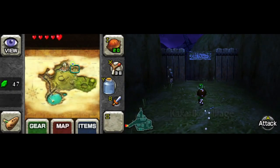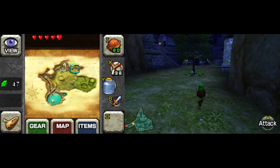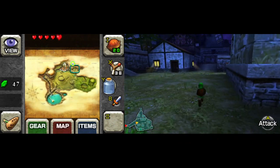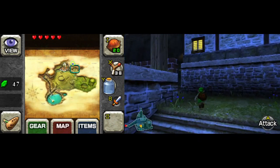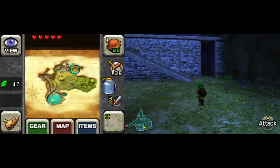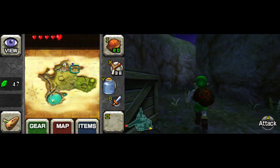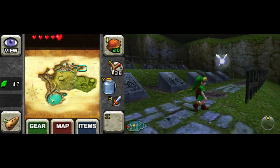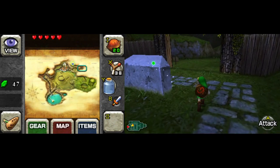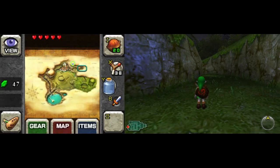I got 47 rupees — take another couple stabs at Dampe's heart piece minigame, since it just literally became nightfall and Dampe should still be in the graveyard. Or not — okay, nevermind, he's already gone. Crapola, okay fine. Get that later then.